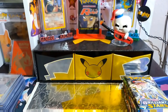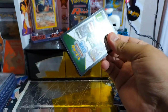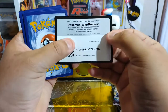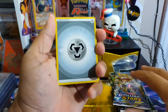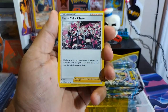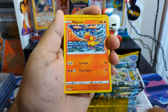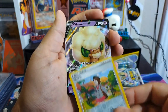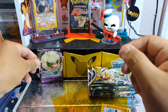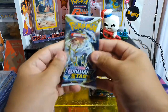Alright, let's go ahead and get to the packs — one from the back. Can we get our first pack magic? We got a steel energy, Team Yell Cheer, Marnie's Pride, Magmar, Brumny, Staryu, and Gloria. First pull — let's go ahead and get the next one.